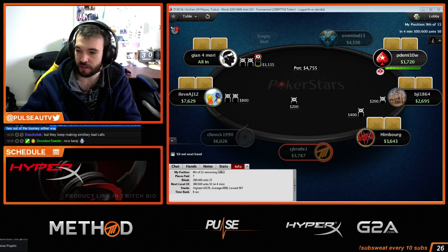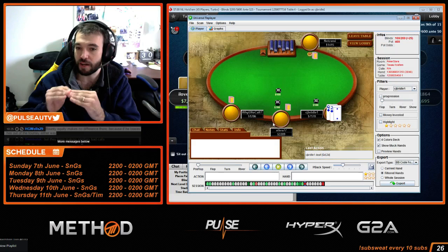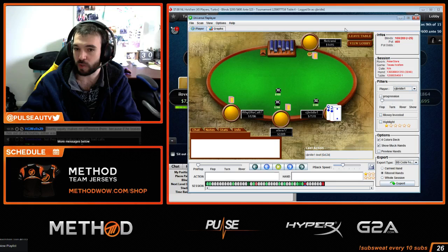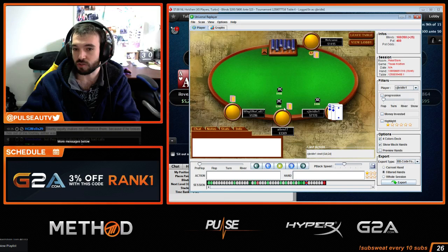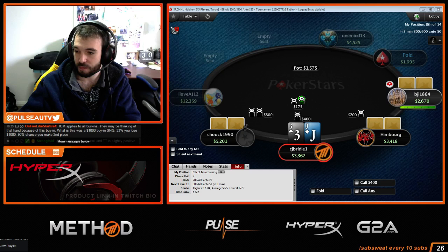That's incorrect. Bounty equity makes no difference? No — that's incorrect. He has future bounty equity over the short stacks, so by folding he preserves that bounty equity. If he calls and loses, he no longer has an opportunity to win bounties off the short stacks. That is an incorrect assumption in bounty tournaments. You do not want to take big risks as mid-stack in bounty tournaments because that future value against short stacks is in the calculation.